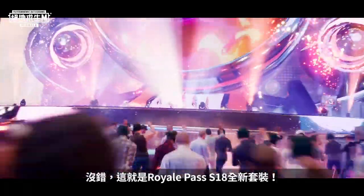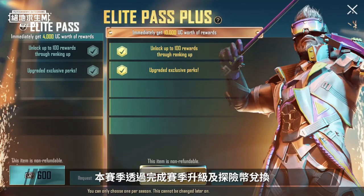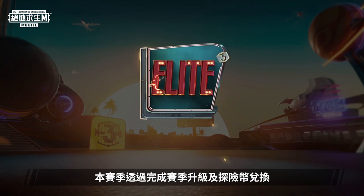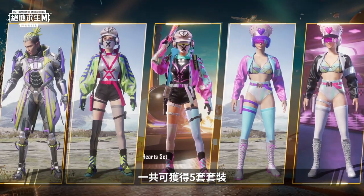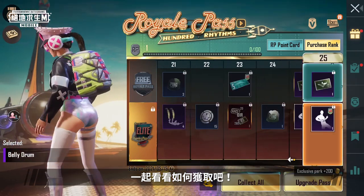As the music starts, the hot band steps into the light. That's right, it's Royale Pass Season 18's latest sets. This season, upgrade your Season Pass and exchange RP badges to get a total of five sets and a ton of amazing rewards. Now let's check out how to get all these goodies.